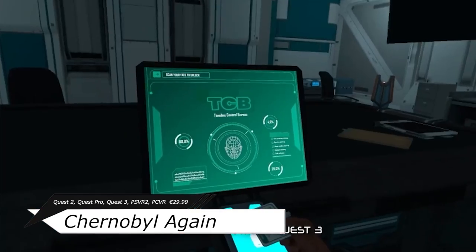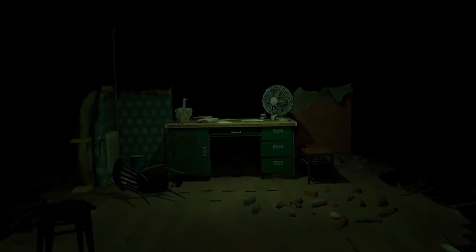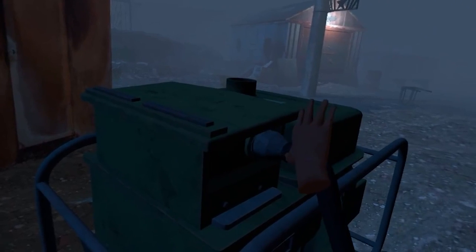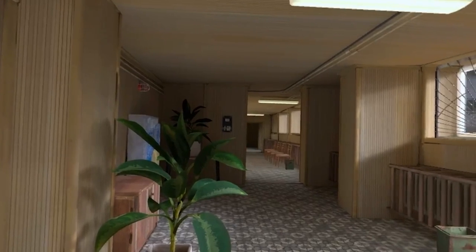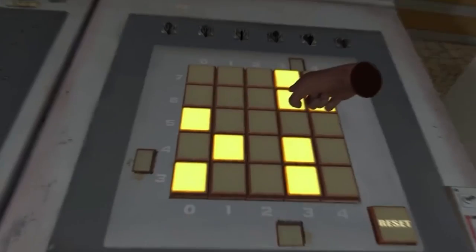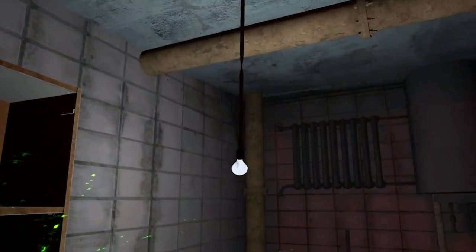So Chernobyl Again is an adventure puzzle game taking place in a 3D scanned Chernobyl exclusion zone, where you'll be able to explore the environments of the past and delve into its dark ambience — all while solving puzzles in order to prevent the catastrophe from happening again. I thought it would be something like The Radius, a Stalker-in-VR experience, but no — this is supposed to be an exploratory game where you walk around an abandoned place and solve puzzles.